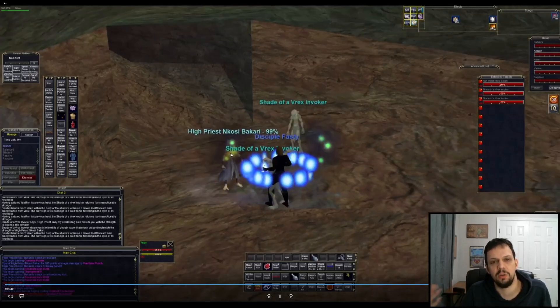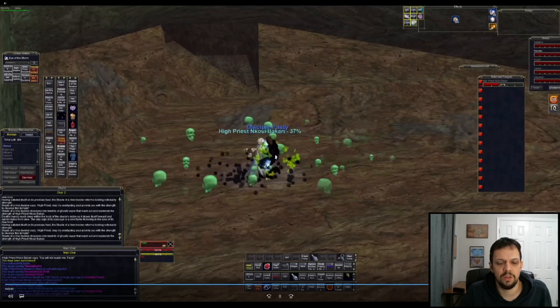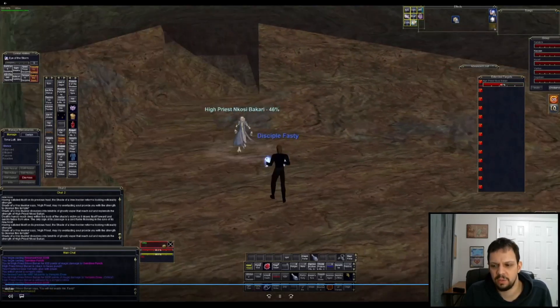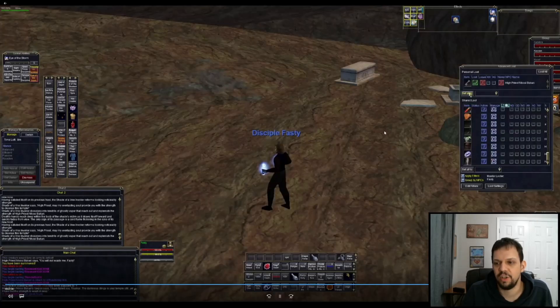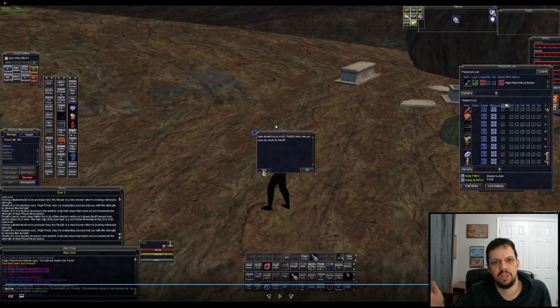The High Priest is slowable and he has that nasty debuff we talked about, so make sure you have cure curse up. One thing to note about the adds is they can charm people, but they don't hit very hard. The debuff is called Spiritual Possession. Once you kill the High Priest, make sure you loot the Jade Inlet Key — this is the key for the very last boss of the zone, it lets you get into his doorway up there.